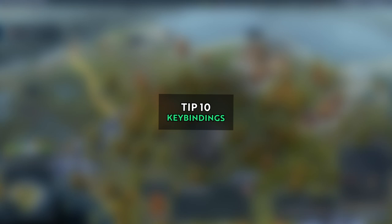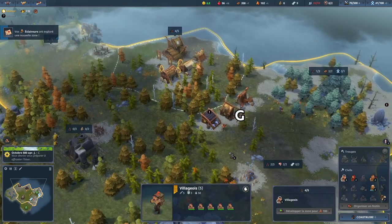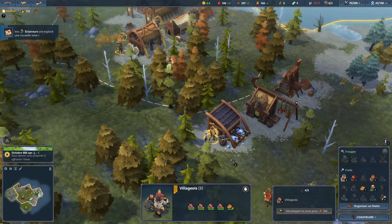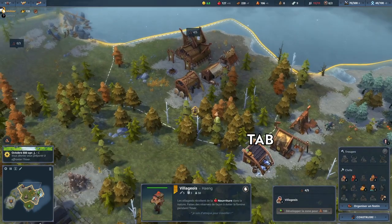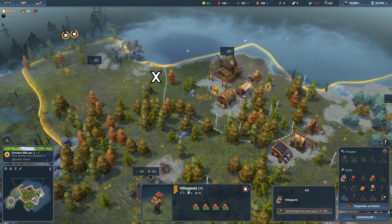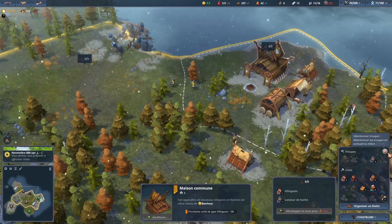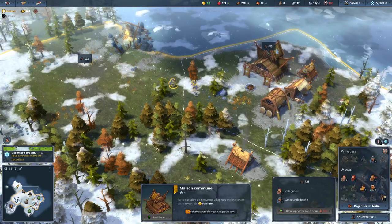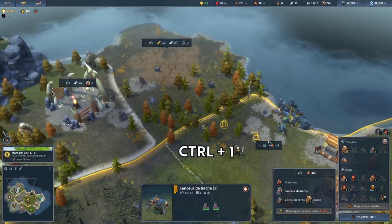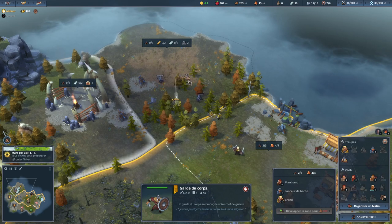There are many useful key bindings. Some of the most helpful ones include: pressing G to select all villagers; holding CTRL and clicking to assign only one person to a target building; pressing TAB to select the next unit or building of the same type; pressing X to cancel any order, which is useful for correcting misclicks with your villagers; pressing E to select your entire army, and adding CTRL to select all your army except the militia. Lastly, using CTRL+1 will assign the selected unit to key 1, which is useful for micromanaging your unit during fights.